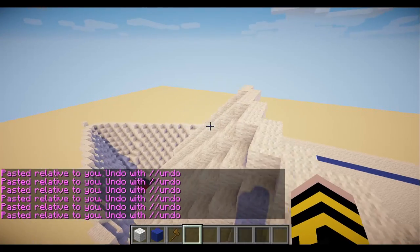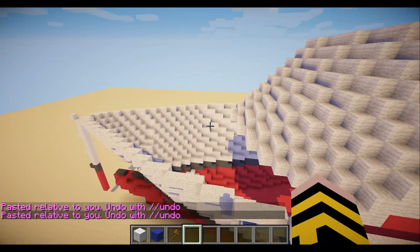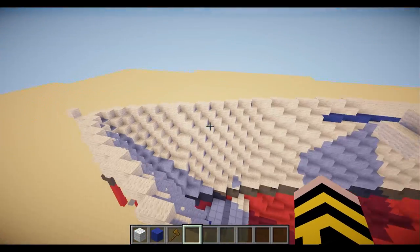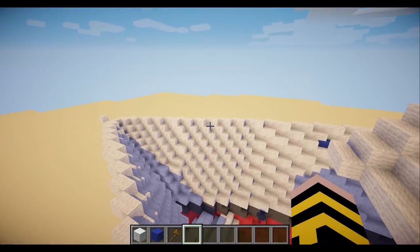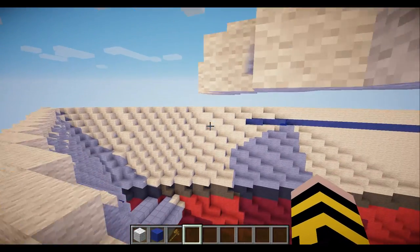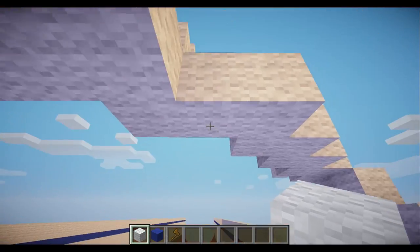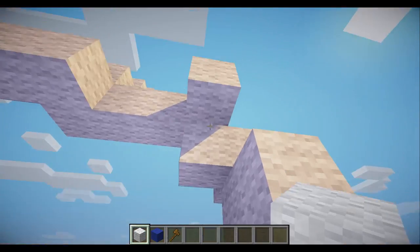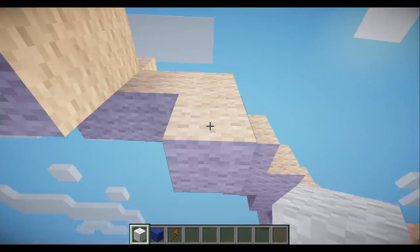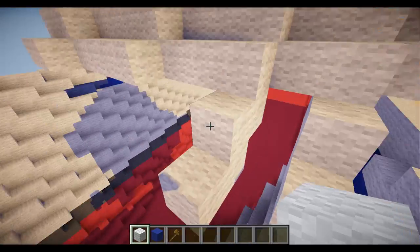Now we have the basic shape of the ship. You can make the superstructure go farther forward if you want, but since this is more of an ocean liner, we're going to leave a lot of the bow area open so we can fit a helipad. You can move it more forward like Carnival ships if you wish. You may be wondering why I left a space right here — the reason is you have to have a way to get back into the ship, and typically when you make a door at a steep angle, it just doesn't look good.